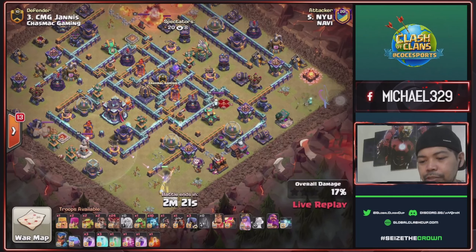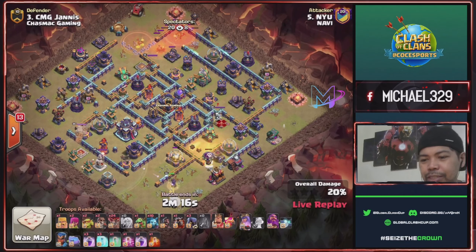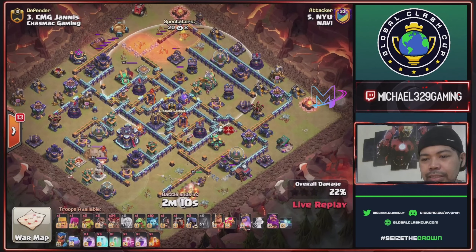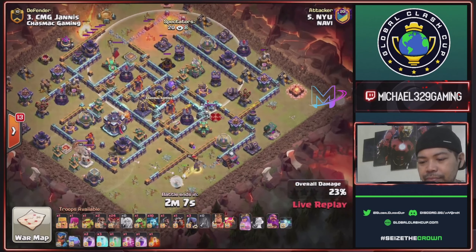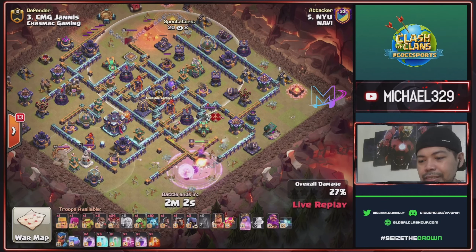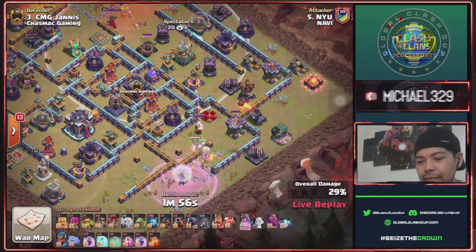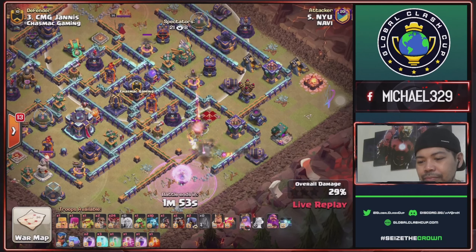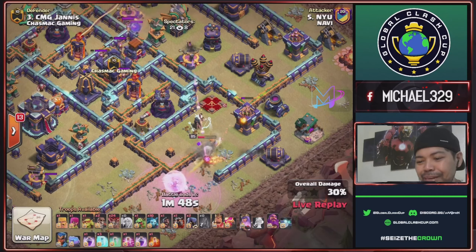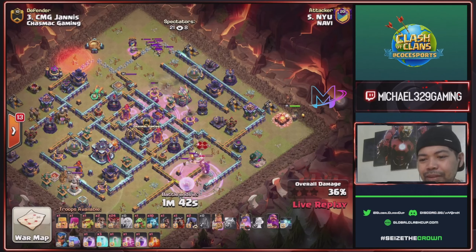Send another balloon to check for seeking air mines or tesla side of queen. There are ground x-bows — hoping to maximize it on flame flinger, but he's planning to take this scattershot using his flame flinger. Rage spell for queen under hit of this ground x-bow, scattershot, plus this archer tower. One headhunter for this enemy queen. Queen almost down but still managed to recover — another rage spell for queen. But no more flame flinger.